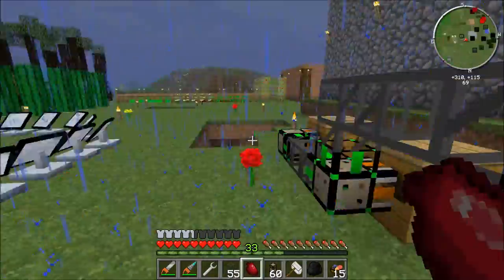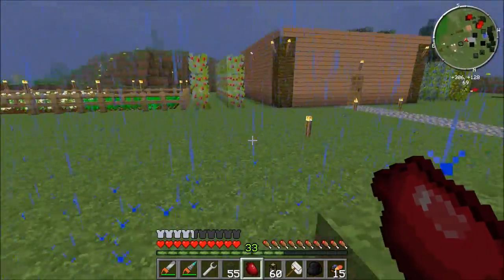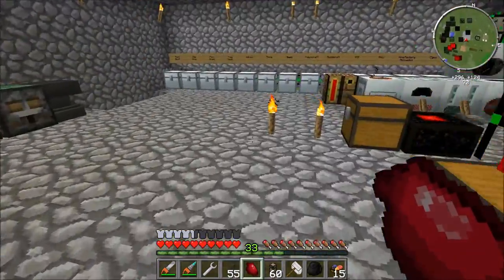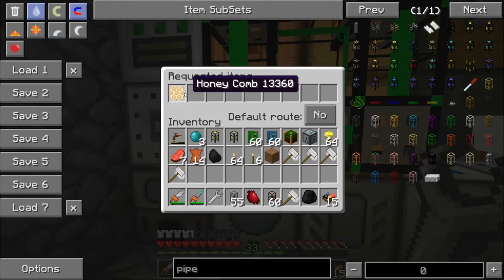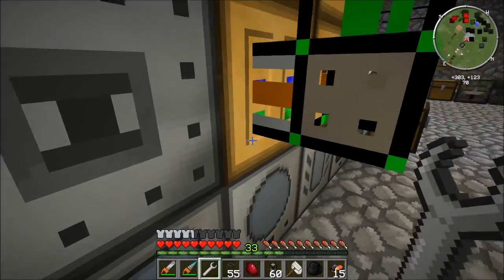Any combs that are pulled out go into my normal system. I have a module pipe with an item sink that the combs go into, and then an extractor which will pull out the finished combs and send them into your system.